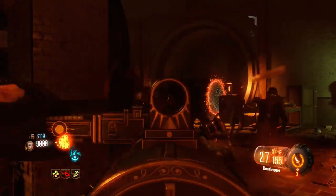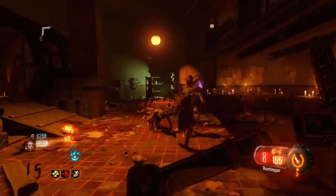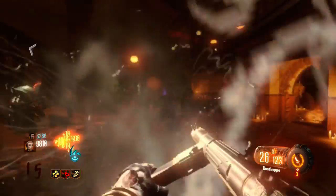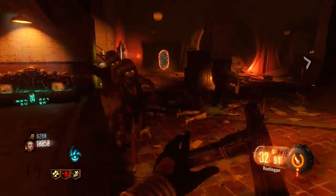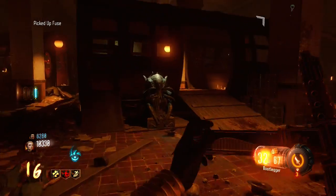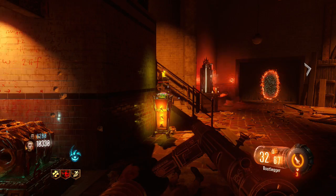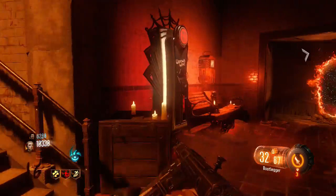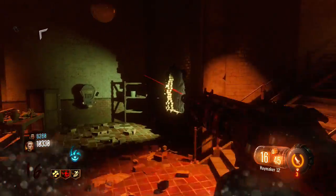What they did for Black Ops 2 is they made Double Tap 2.0, which is a completely new variation of Double Tap. It made it so you have twice the amount of damage and twice the amount of bullets, instead of just having twice the bullets which simply got rid of your ammo. With Double Tap 2.0, you can actually destroy zombies and kill them a lot faster — this was its new upgrade and new variation.